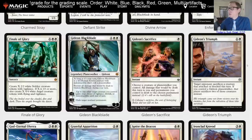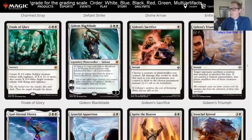Gideon's Triumph — one and a white instant, target opponent sacrifices a creature that attacked or blocked this turn. If you control a Gideon planeswalker, that player sacrifices two of those creatures instead. So it's a white edict — double edict if you have Gideon. You can cast it after they declare attackers, before you take damage. It's situational but could answer Carnage Tyrant. White decks usually have sweepers though, so this is probably just limited.